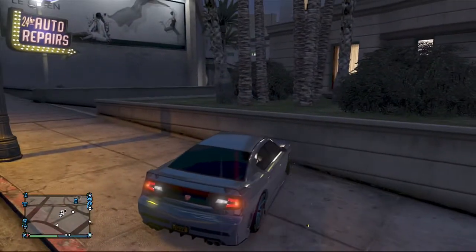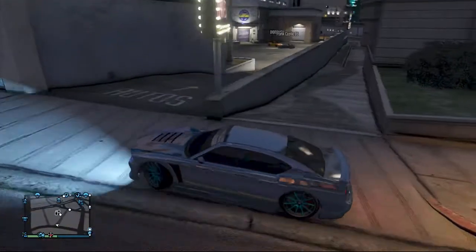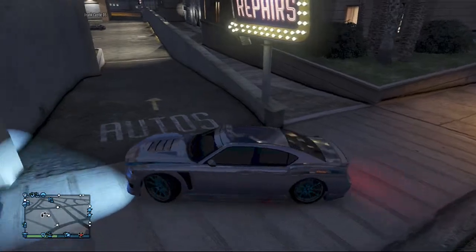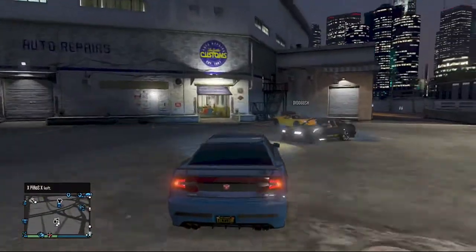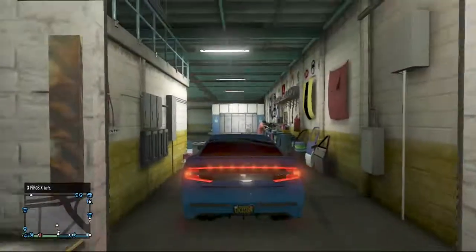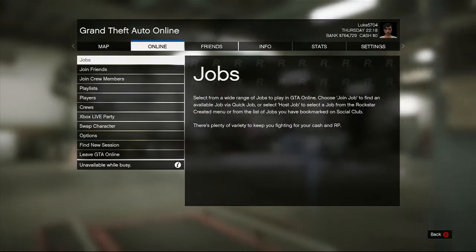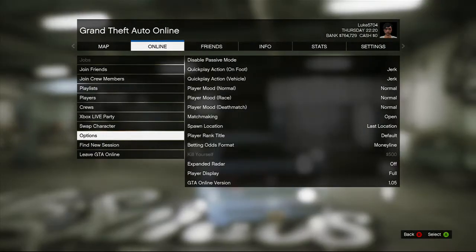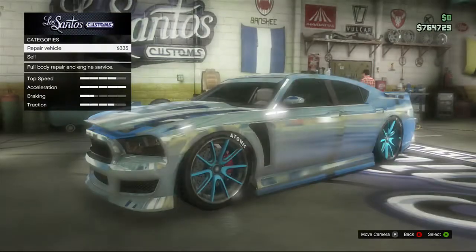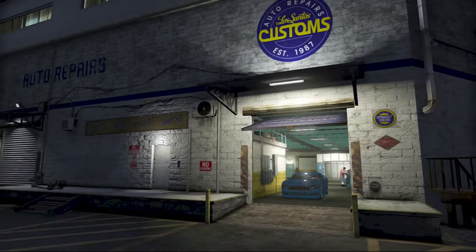So all you want to do is get the vehicle you want to sell and crash it up a bit. Then what you want to do is go to the Sandy's Customs, you want to drive straight in, and you want to set your settings to spawn at last location. Make sure you've done that, as you can see mine is. Then you want to repair the vehicle and back out of Sandy's Customs.